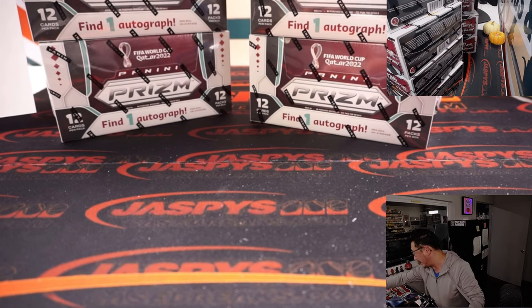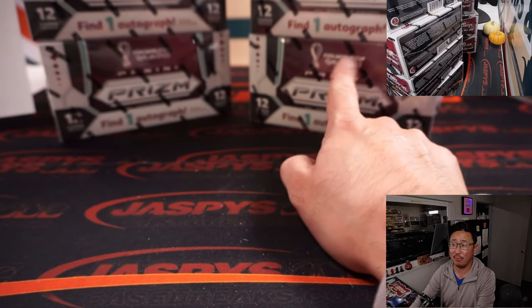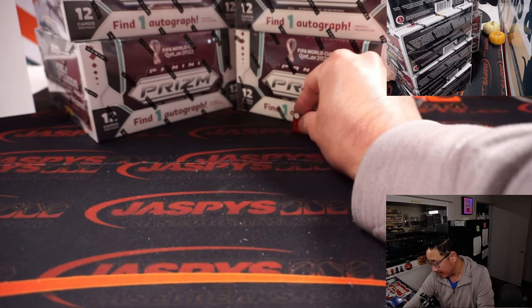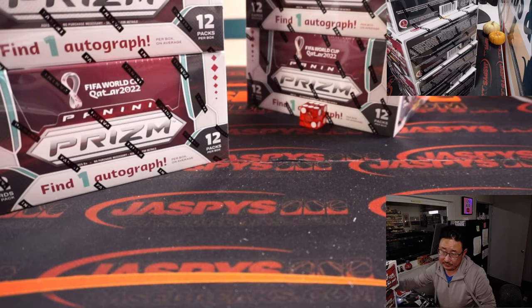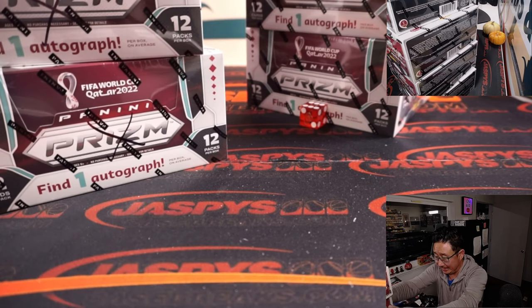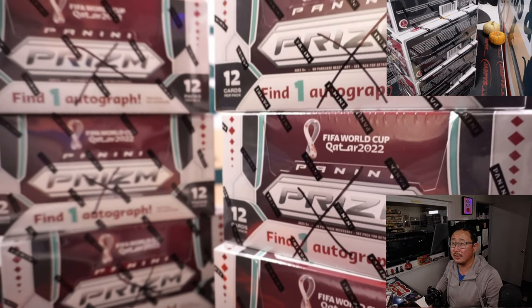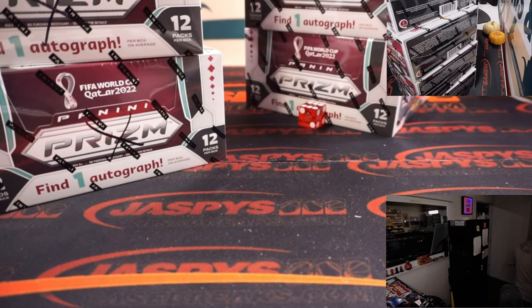Empty box here. And let's roll the die. One, two, three for the left side. Four, five, six for the right side. Six. Right side. So this we will save for next time. We're just going to put X's on those so you know they're all from the same case.